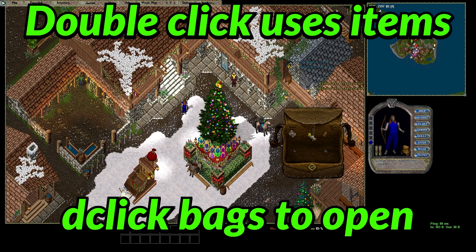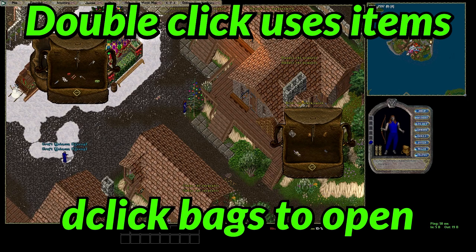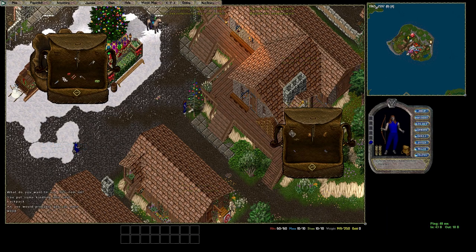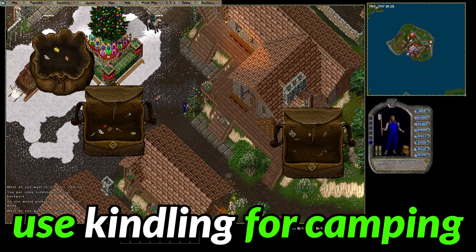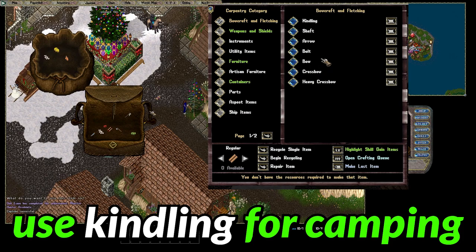To interact with things and objects, you double click them. Certain items can perform additional actions — a dagger on a tree gathers a single piece of kindling, but if you have an axe equipped, you can chop that tree for lumber and turn the lumber into 50 kindling for just 5 wood.